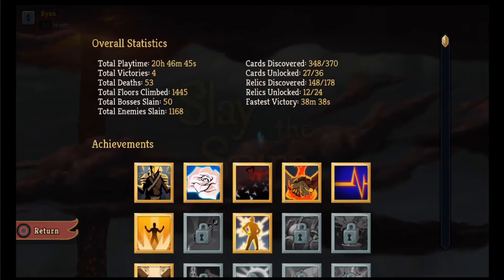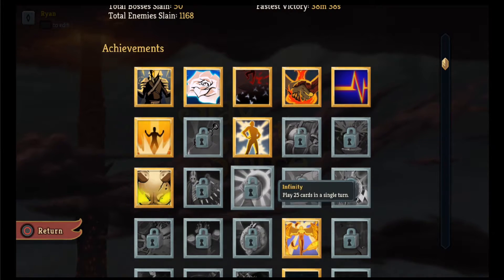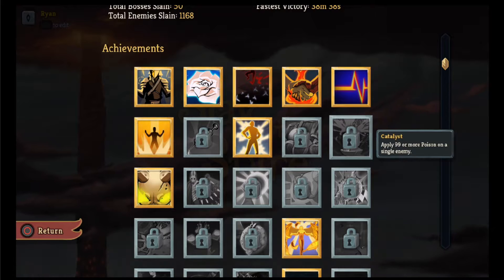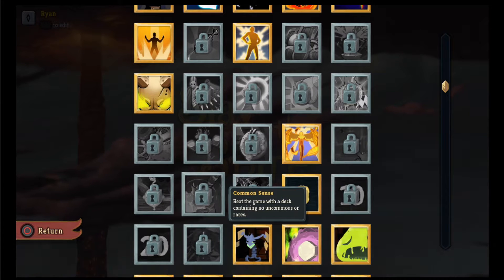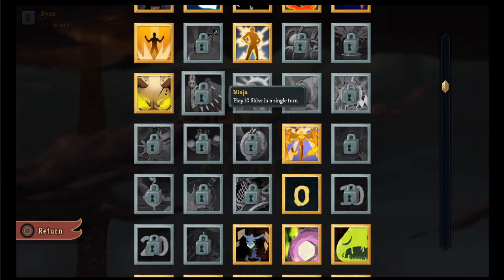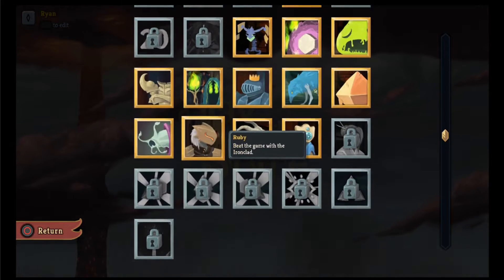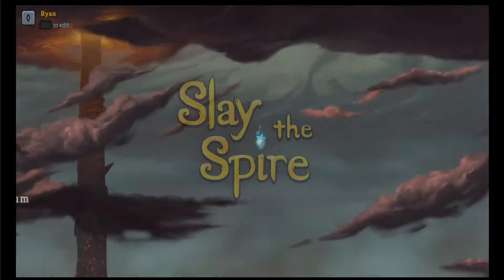Welcome back to more Slay the Spire. Let's look at some achievements: have 50 or more strength during combat, 10 shivs in a turn, play 25 cards in a turn, have 25 or more focus, get 999 block, apply 99 or more poison on a single enemy, win a daily climb, beat the game with nothing except commons and uncommons, beat a boss on turn one, finish Donu with a feed, beat the game with a five card or less deck, complete ascension level 20, defeat the transient before it fades away, beat the game with the Watcher.